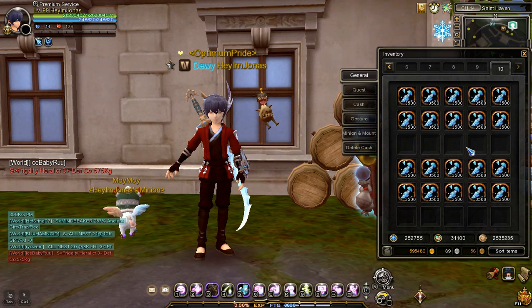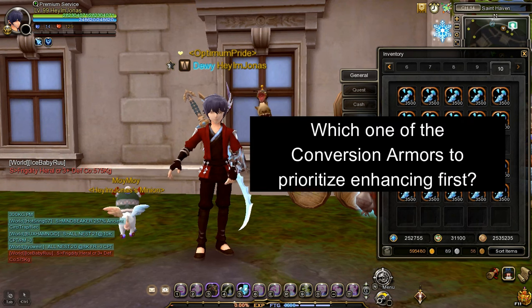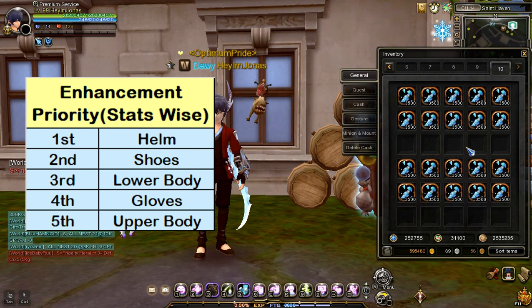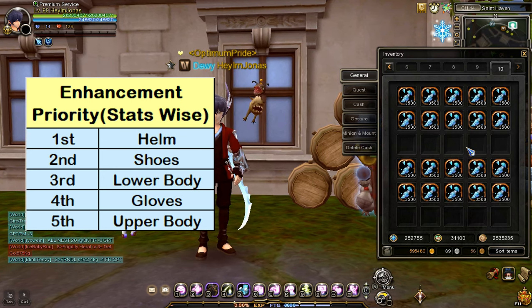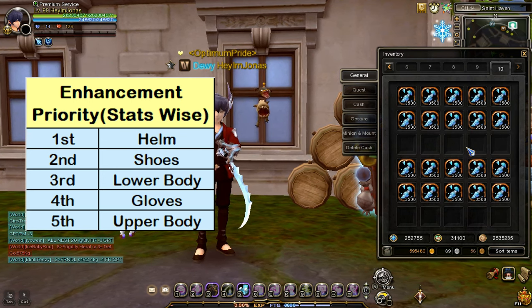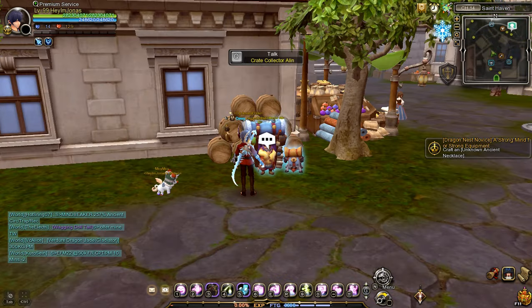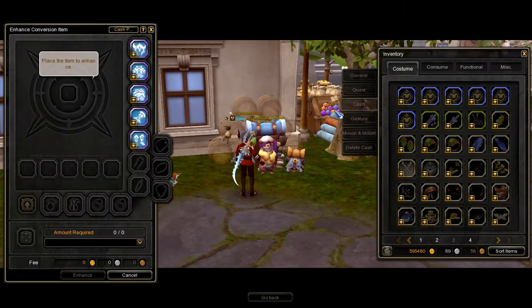Before we start enhancing, you might be wondering: which of the Conversion Armor Costumes should I enhance first? Here's my personal recommended priority when enhancing Conversion Armor Costumes. The first priority is the Conversion Helm, followed by the shoes, lower body, gloves, and finally the upper body. Since the Magical Armor Fragments I have are only enough to enhance two Conversion Armor Costumes to plus 10, I will enhance my Conversion Helm and shoes.